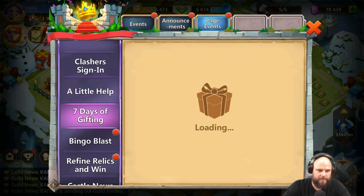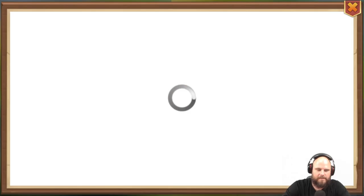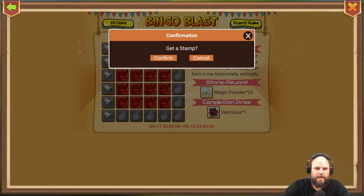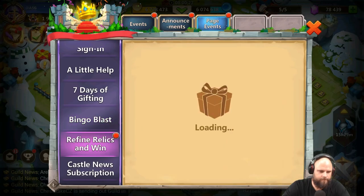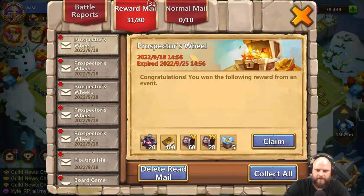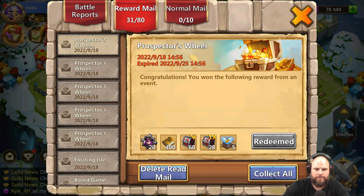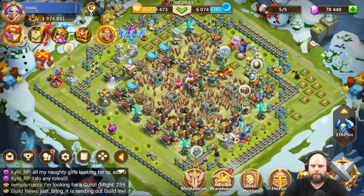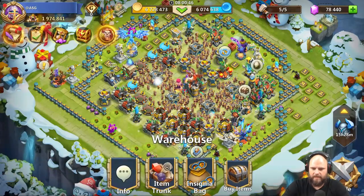Let's go! That's a good day for me. A little help — it stays a bit too long, I still can't select that. Bingo blast — I'm sure I can grab some bingo blast spots over here. I can't believe I got all of that. I can level up my hero one more time. Let's get out of here — I want to go level up Saratica, I'm almost at level 10.